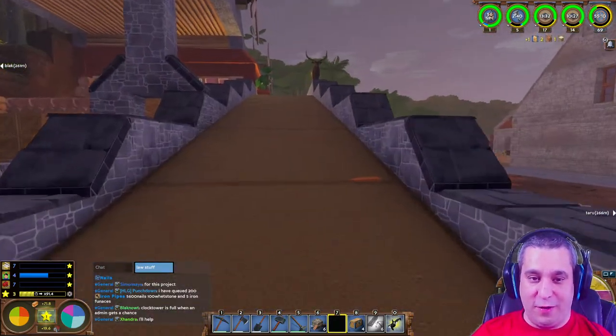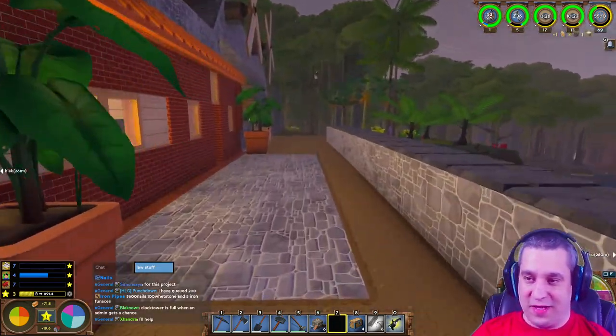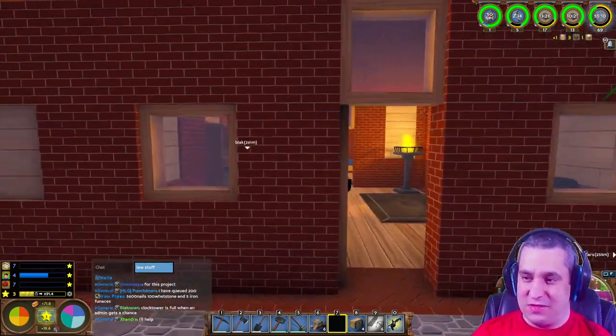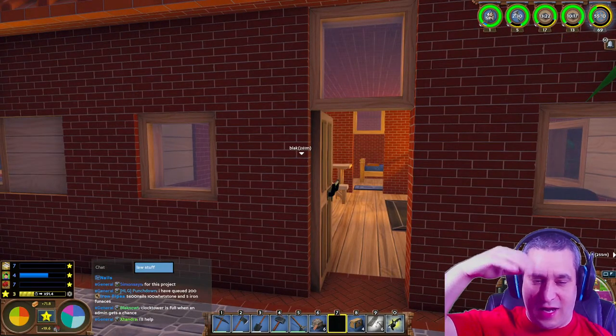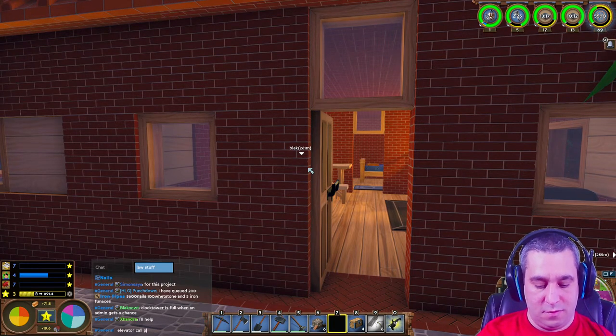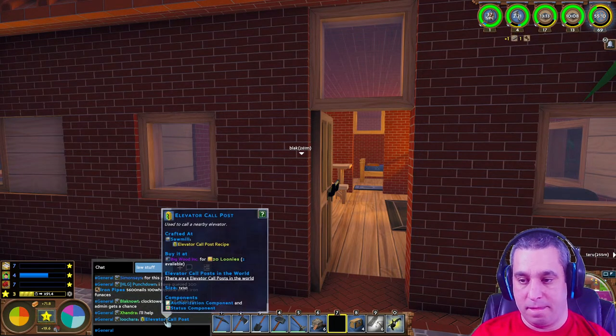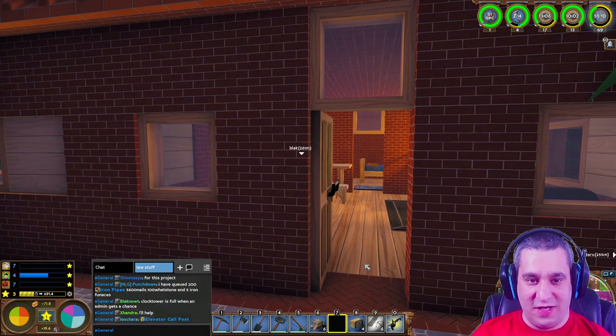The elevator is so cool! There are call posts for the elevator so you can call it up and down - I don't make those though. Who makes the elevator call posts? It's Carpenter - okay.